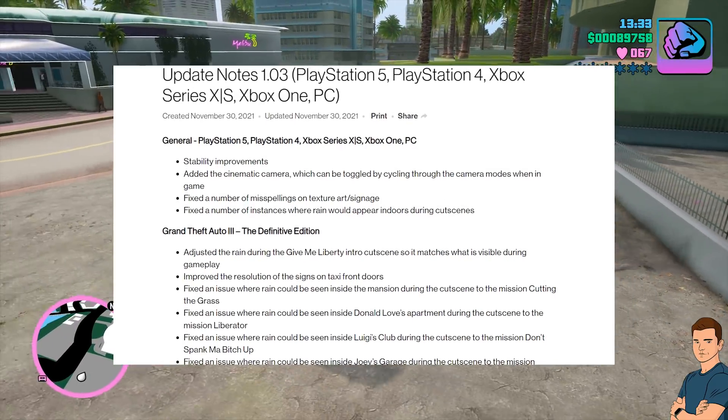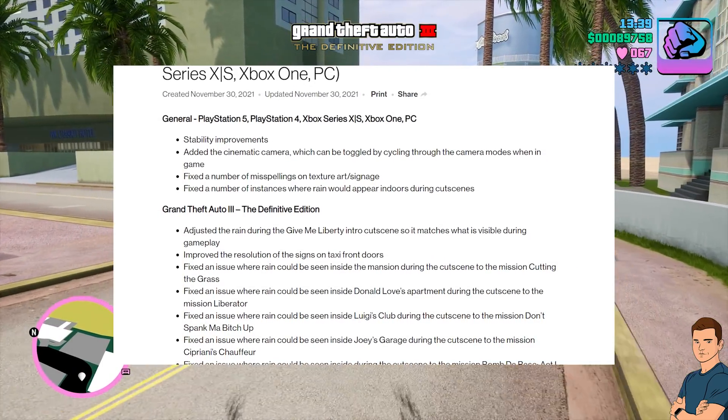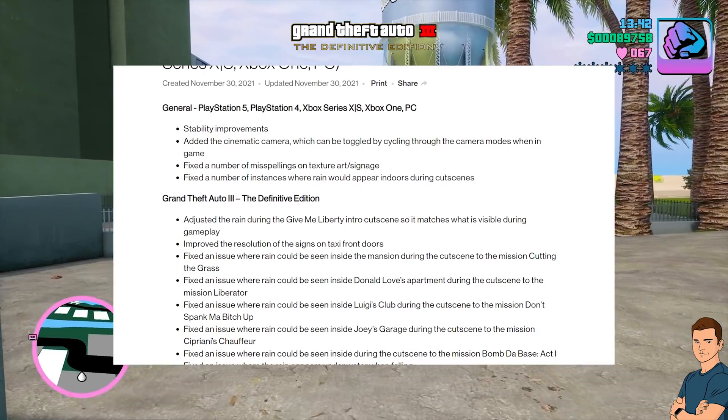Fixed a number of instances where rain would appear indoors during cutscenes. Grand Theft Auto 3 the Definitive Edition: adjusted the rain during the Give Me Liberty intro cutscene so it matches what is visible during gameplay; improved the resolution of the signs on taxi front doors; fixed rain appearing inside the mansion during the Cutting the Grass cutscene; fixed rain inside Donald Love's apartment during the Liberator cutscene; fixed rain inside Luigi's Club during the Don't Spank Ma Bitch Up cutscene; fixed rain inside Joey's Garage during the Cipriani's Chauffeur cutscene.